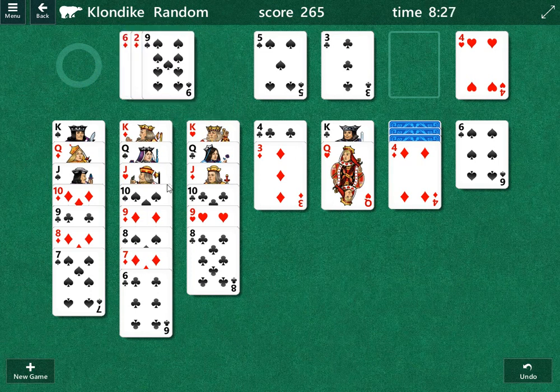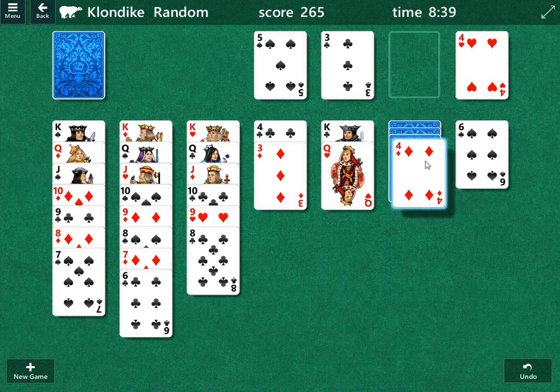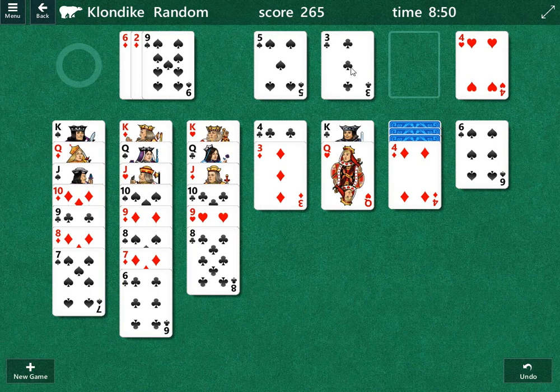If you'd like to hit pause or go to the slow motion option, feel free to do so. What we are going to do here is solve this and get these cards out — preferably moving this column right here. As you can see, there's no specific moves available at the moment, but that's why we have these cards in the foundation pile.